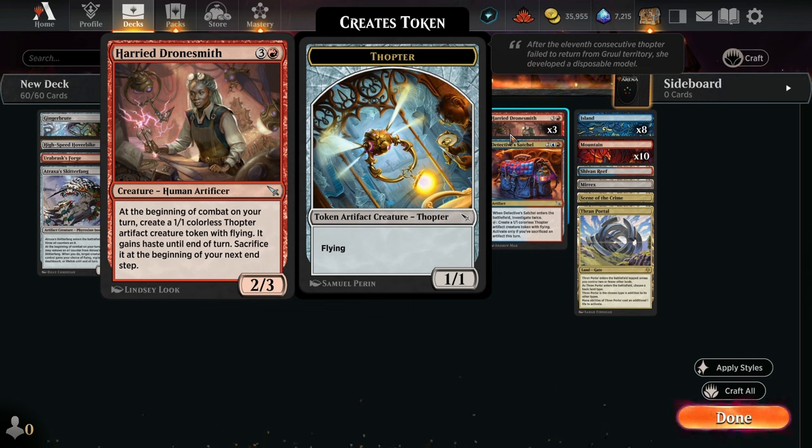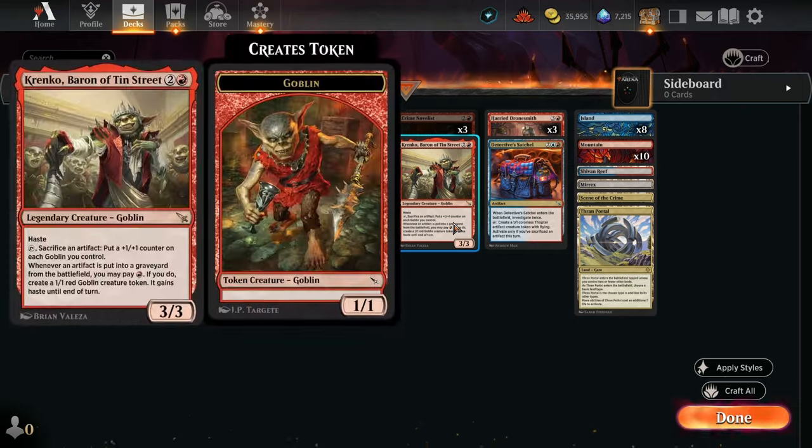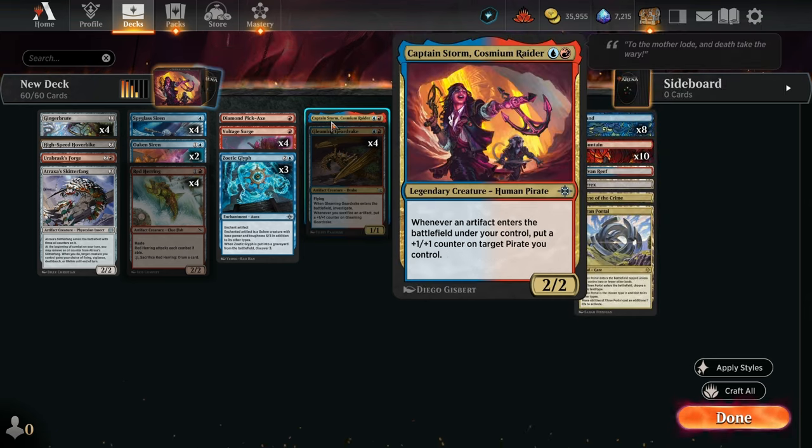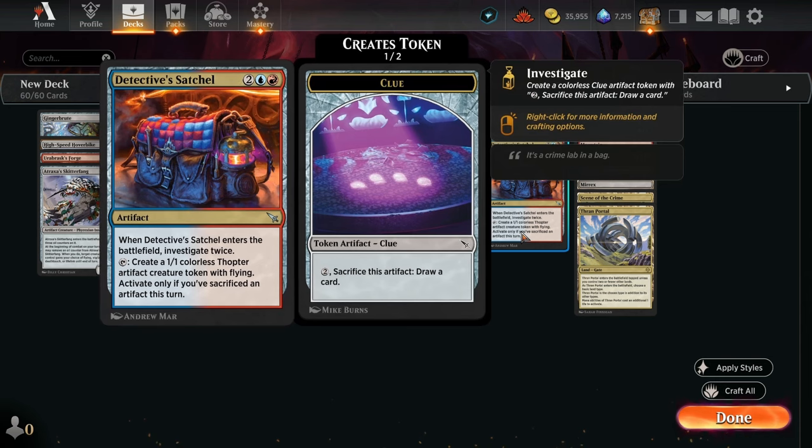Harry Dronesmith, a 3-of here, is a 4-mana 2/3 human artificer. At the beginning of your combat, you create a 1/1 colorless Thopter token, you do your combat thing, and then sacrifice that Thopter token at the beginning of your next end step. That is going to trigger all your sacrifice effects, including Krenko, Crime Novelist, and Gleaming Gear Drake. And it's an artifact when it enters, so Captain Storm is going to like it too. And of course we've got Detective Satchel — when it enters, you investigate twice. It's a 4-mana artifact, and you can tap it to create a 1/1 colorless Thopter artifact creature token with Flying, activated only if you have sacrificed an artifact this turn — and of course we're going to be doing those things.